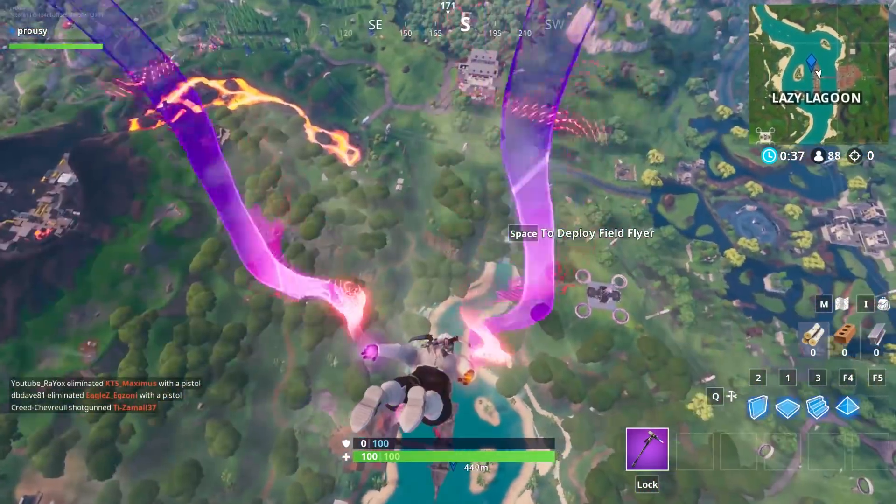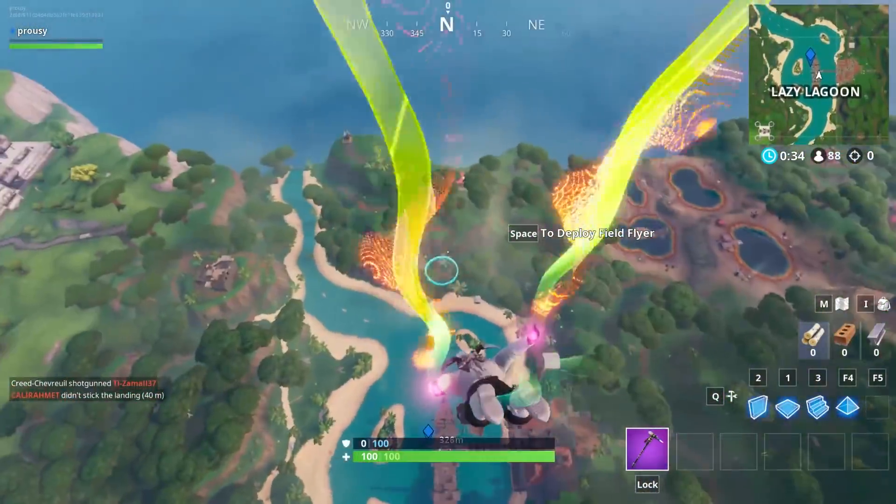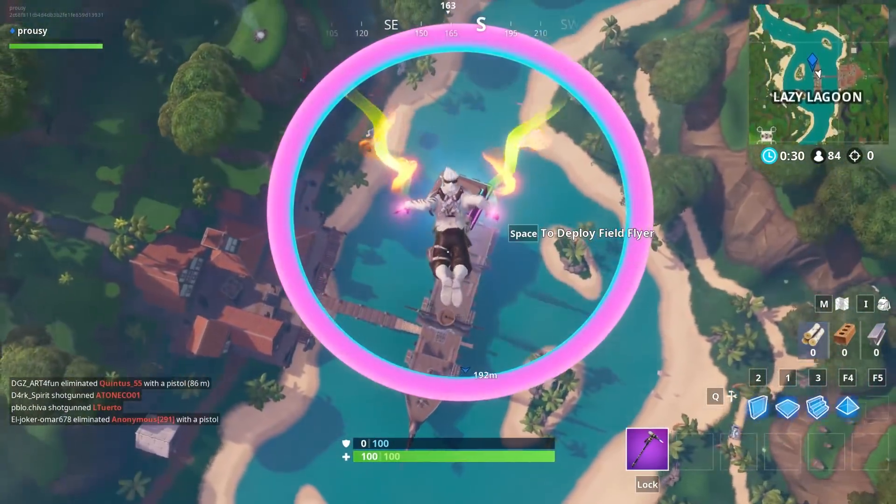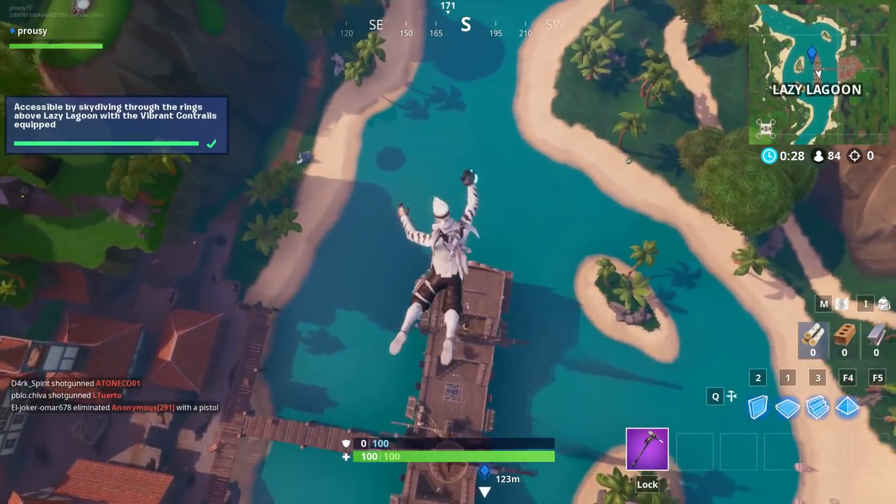If the Battle Bus isn't going that way, jump out at the nearest point and deploy your glider to make sure you have enough height to make it to the rings. When you reach the rings, dive down and go through the fourth ring to get Fortbyte 70.